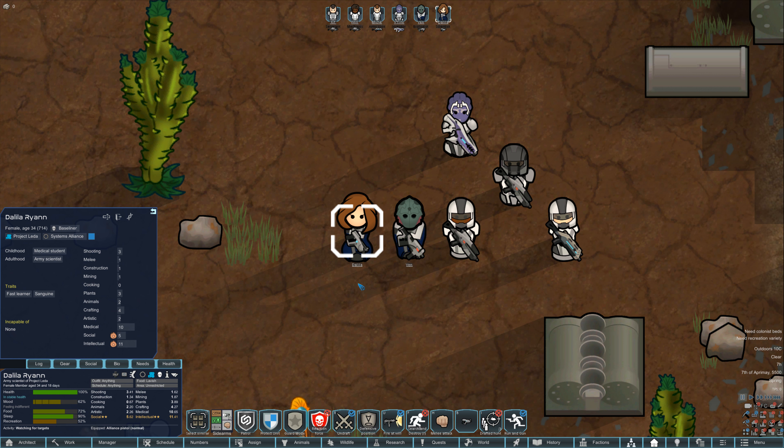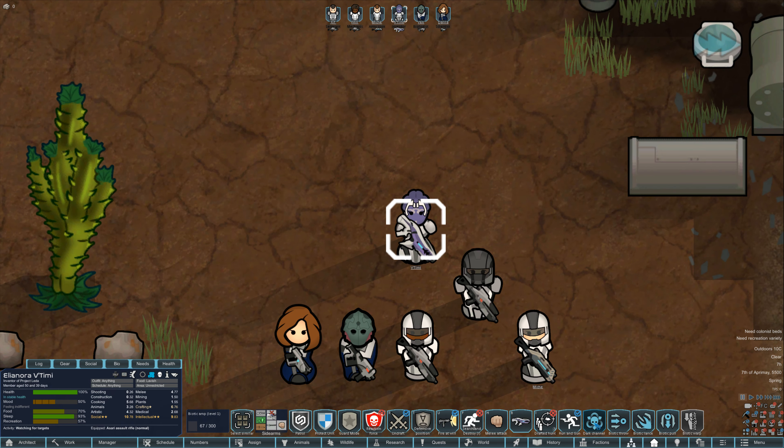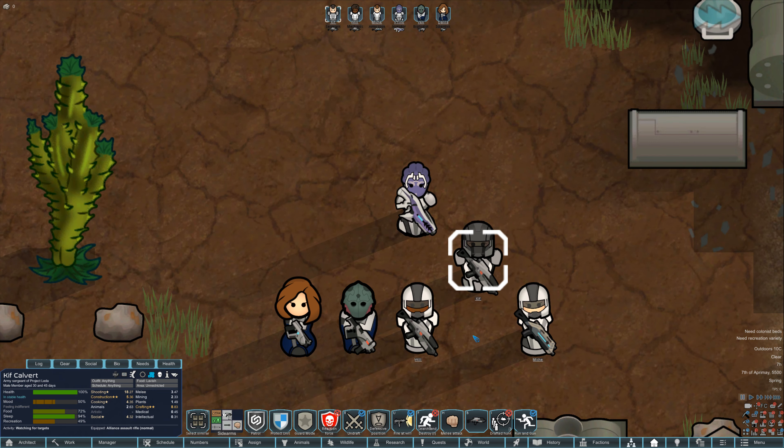Dahlia is going to be our head researcher for this project — also medically skilled, because a big part of the project is growing colonists. Fast learner, Sanguine. Vitemi is biotically skilled, kind, clean. Biotically skilled, she already has biotic abilities, which is pretty cool. That'll be interesting to play with. We might have to figure out those biotic amps for Kif.